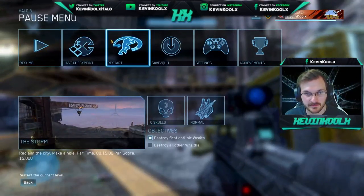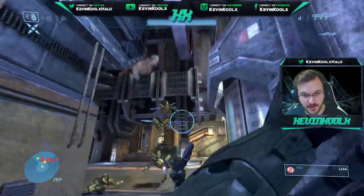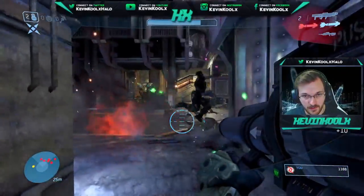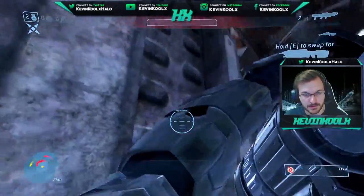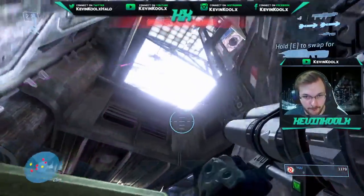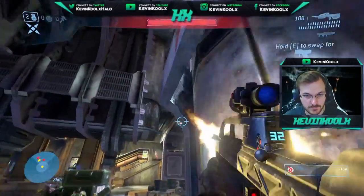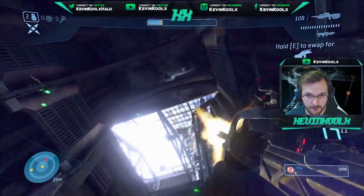If you don't like playing The Storm for some odd reason and you just hate this mission, there's another one that's a really good opportunity — Crow's Nest. That's another section where you find a lot of drones, especially that section where you're trying to go back to the base to defuse the bomb. There are plenty of drones that spawn up there as well. So those are really the two main locations to take down as many Halo 3 flying enemies as you can to unlock the Acrophobia Skull.